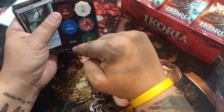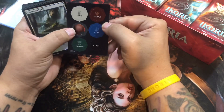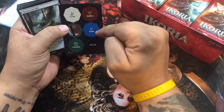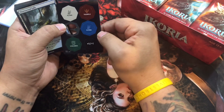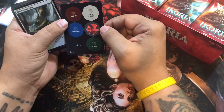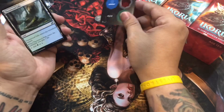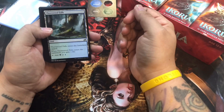You get deathtouch, lifelink - I'm not going to do them all. You get your plus one plus one, reach, hexproof, menace, first strike - flip them over - flying, trample, different flying plus one plus one, and vigilance. Those are going to be really helpful. I like that we're going to be able to put counters on creatures that are going to be a lot harder to get rid of than maybe an artifact or something like that. That's going to be fun.